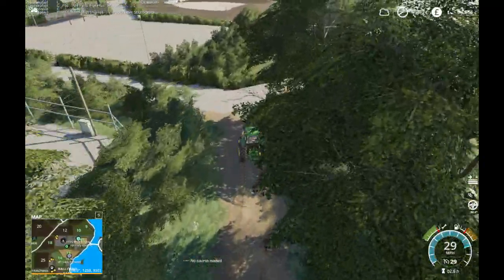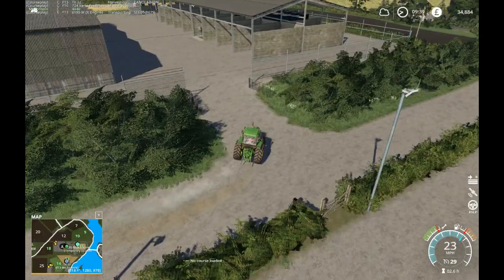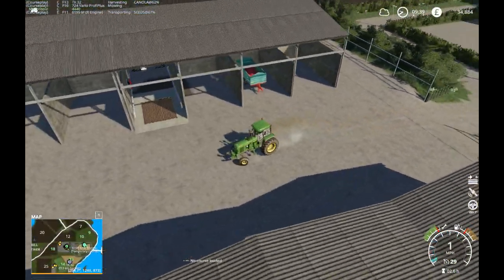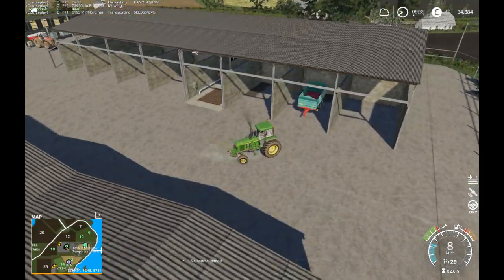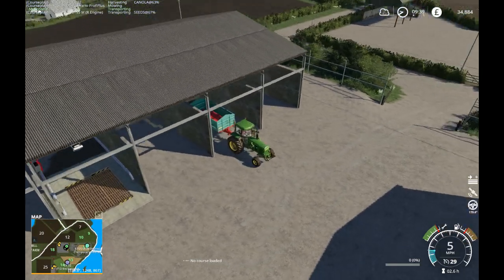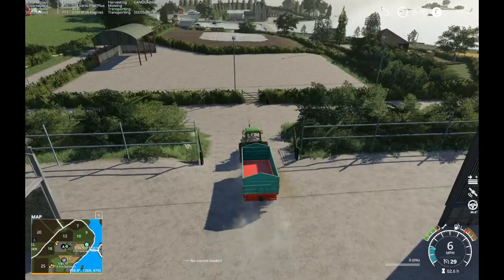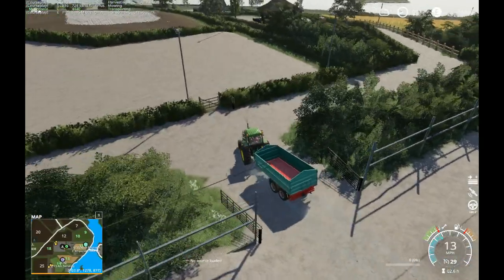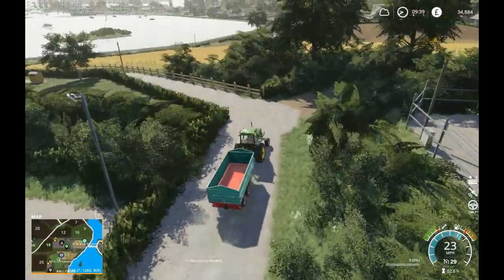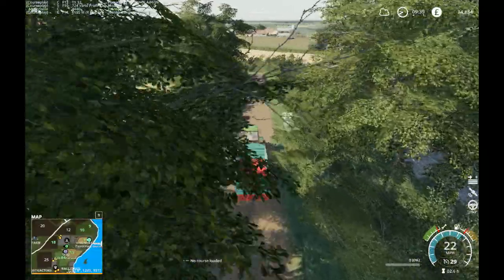Maybe the map author doesn't know how to do it or maybe he just hasn't thought about it. The BGA thing is a bit of an annoyance but I'm sure I'll get over that. But apart from that, so far it has turned out to be a really decent map. I like the fact that I'm traveling around the different areas — there seem to be back roads here, there and everywhere that you can go through, which is pretty cool.